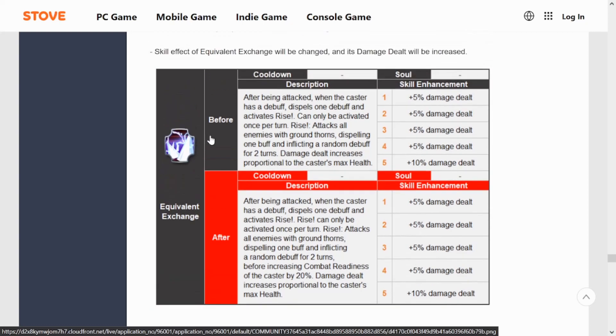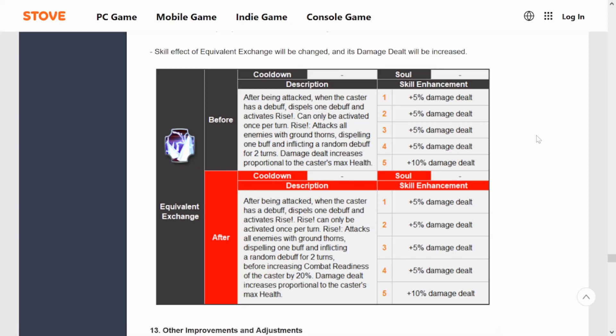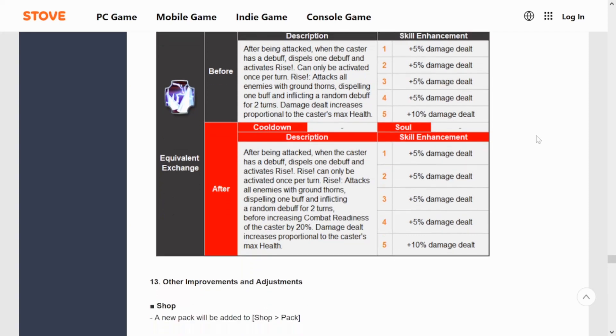The damage on his passive now increases based on a portion of the caster's max health. I don't think this is going to be enough — just removing the cooldown from his Rise attack would be fine since it only activates when he has a debuff on him anyway. He'll cleanse, hit you with debuffs, and then if attacked again it won't activate until he gets debuffed again. We'll see how it goes.